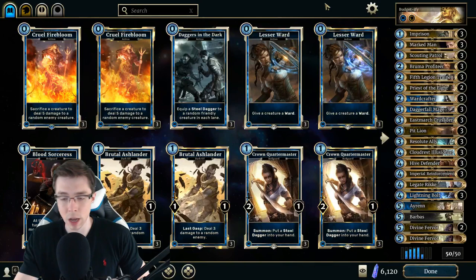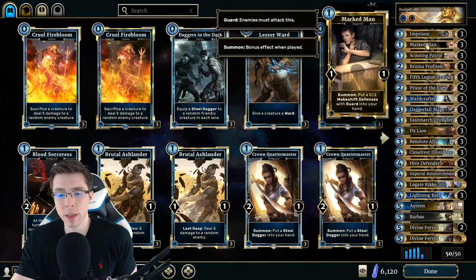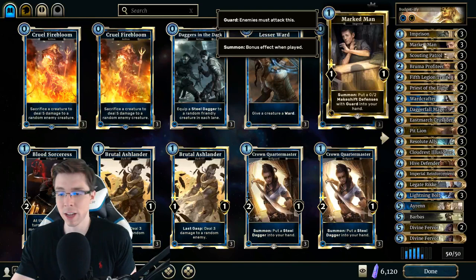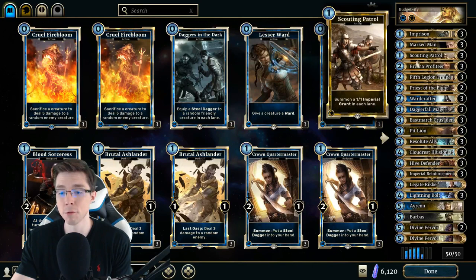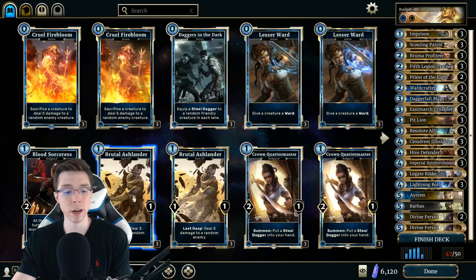So let's start replacing cards — all the Epics, Legendaries, Fall of the Dark Brotherhood cards, Madhouse cards, and Monthly Reward cards need to go. Unfortunately, the first card we need to get rid of is Marked Man. It's a really versatile card — that 0-2 Makeshift Defenses is a neutral card without any attack value of itself, but this deck is full of ways to buff your little guys including things that start with 0 attack. This card really helps your consistency in getting Pit Lion on the board. But unfortunately we also have to get rid of the Pit Lions because they're Epics.